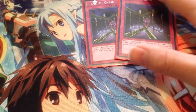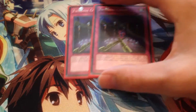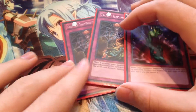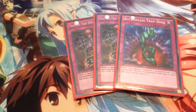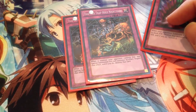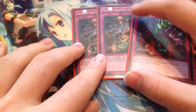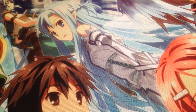Two copies of Fiendish Chain. I've always liked Fiendish Chain over Breakthrough Skill because it keeps monsters from attacking — I feel like Fiendish is really good in this deck. Then for the Romilio targets: one copy of Bottomless Trap Hole and two copies of Trap Hole Nightmare. I don't run Time-Space Trap Hole but I've been debating making room for it. Trap Hole Nightmare is actually pretty good — it stops board wipes like Black Rose Dragon and helps protect Dark Law. Bottomless is probably one of the best staples in the format right now.